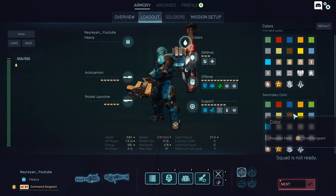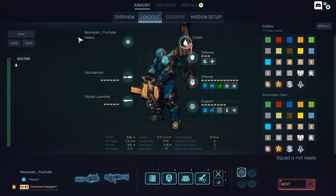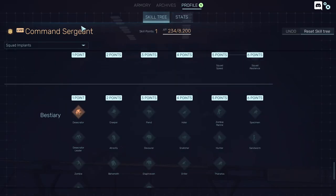Here you'll have your colors — the more rank you unlock, the better it will be. Currently, the game is stuck and you can't progress further than command sergeant.